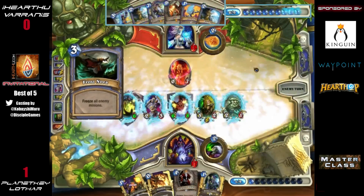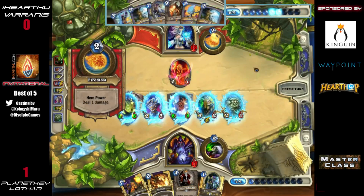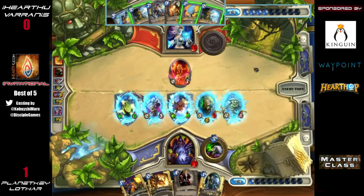He could do Archmage Antonidas then Frost Nova the turn after, but instead he plays it a bit safer and chooses to Frost Nova now. He's saving those Frostbolts and Ice Lance for lethal. He's not going for Alexstrasza because Lothar is at 17 health.